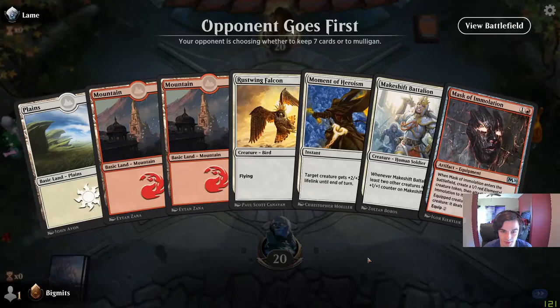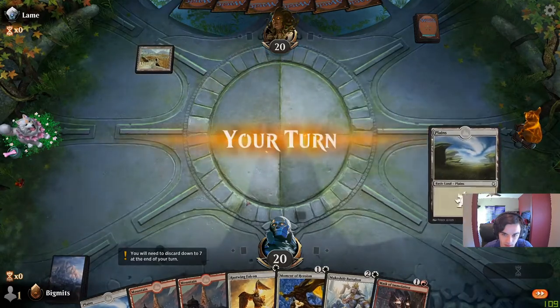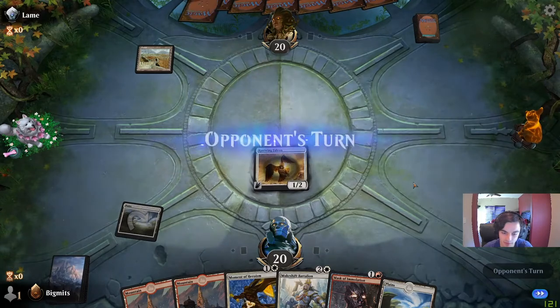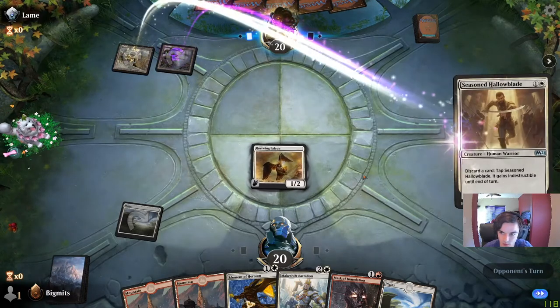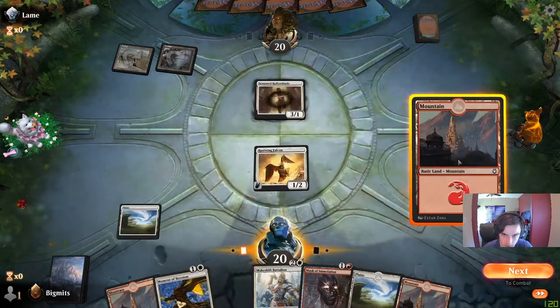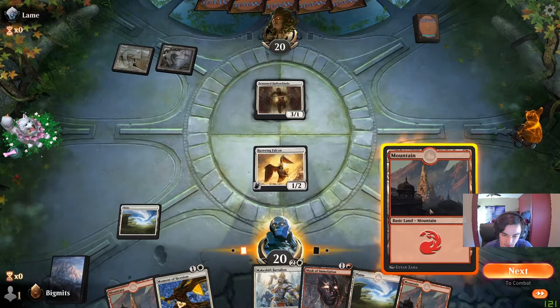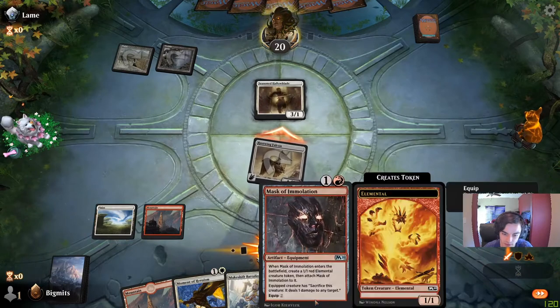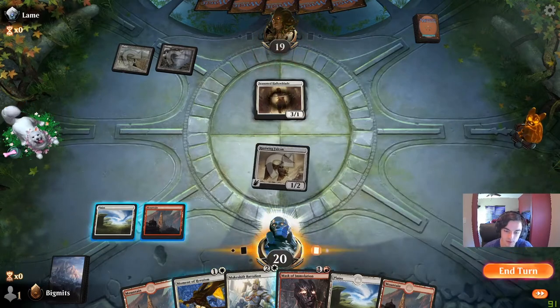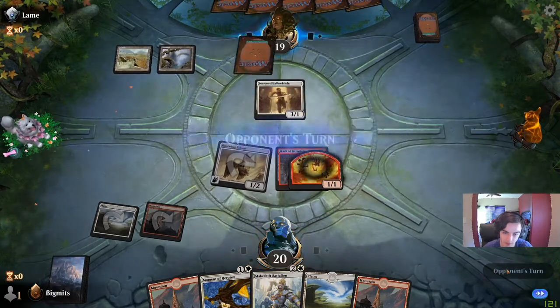We're going to try it out. Opponent goes first but we seem to have a nice start — Falcon and Damask into Battalion, attacking big on turn four. The Rustwing Falcon's free ability is a ping — that's good. I want to go Plains-Swamp. If I've got a Seasoned Hallowblade, that's a good one. We can go to combat — this is actually really good for the Mask because we can block, they'd have to pitch a card for indestructibility, and we can sac the Mask token to deal another damage.